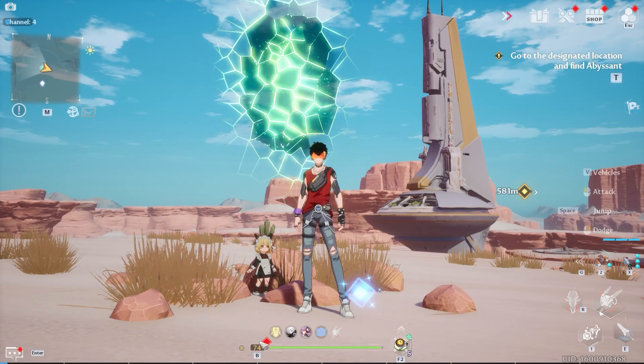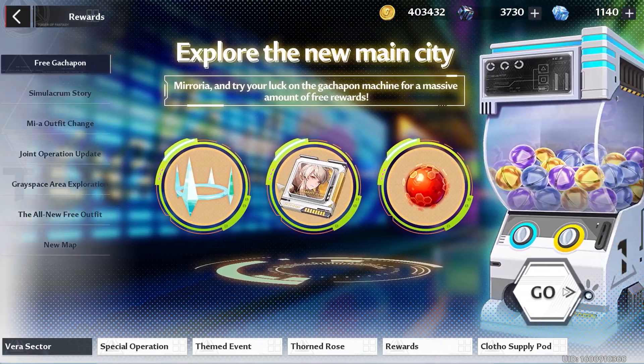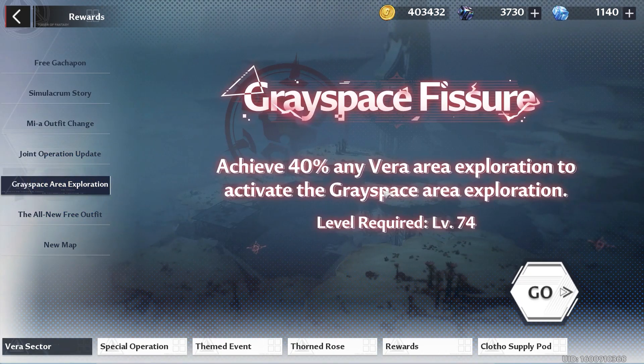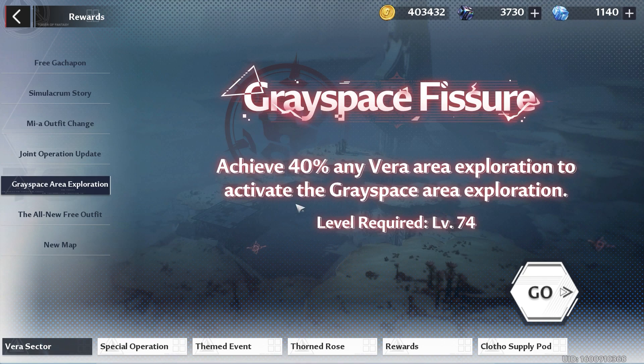The level cap is now 74, meaning we can now access the Greyspace. If you can't see the Greyspace feature on your map, make sure you achieve 40% of the Vera exploration, then those green portals should appear on your map.